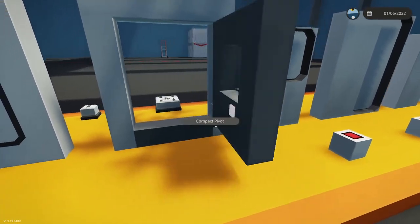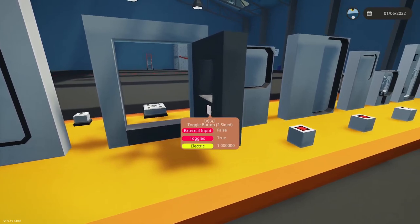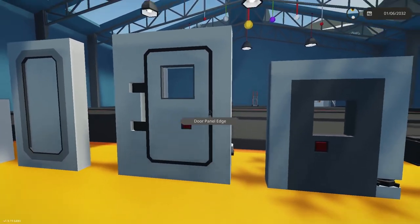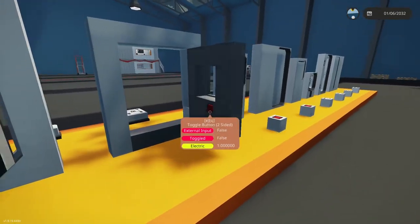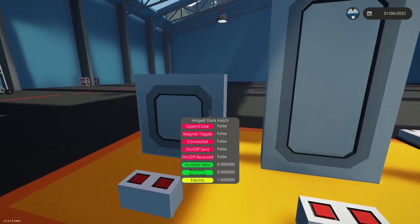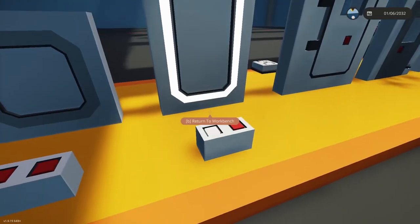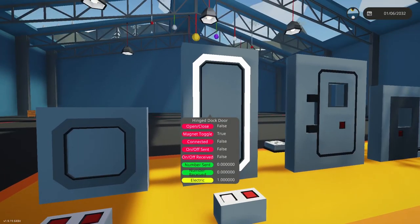Here we have a door using a pivot, but keep in mind this door does not function as a sealed compartment. You can use this in a car or a helicopter - something that does not require you to seal off that compartment. Over here we have a proper sealed custom door that uses the same technique except it's actually sealed, which is nice for ships and submarines. Over here we have the hinged dock door and the hinged dock hatch. These ones open the same way but have a magnet function on their edge - they're used for docking your ship to other ships and expanding your ship using that magnet.